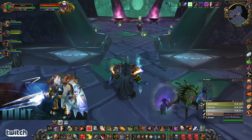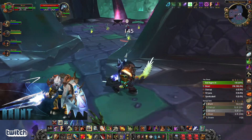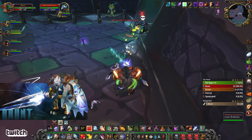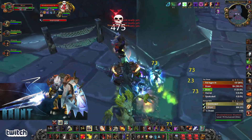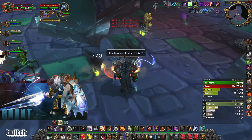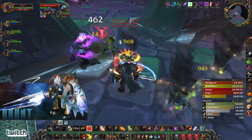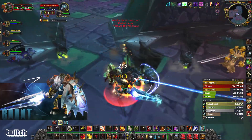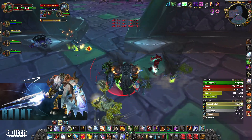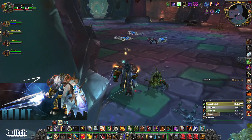Bunch of non-elites plus a warlock — pretty easy line-of-sight pull. Just going to pull this, shout to get initial threat on all of them. He got some healer threat so I'll throw a challenging shout so all of these are on me. I can also spell reflect. The rogue can handle the warlock on his own — no problem at all. You don't need to hold aggro on every single thing; a rogue can handle a caster enemy, even in a heroic, pretty easy 1v1.